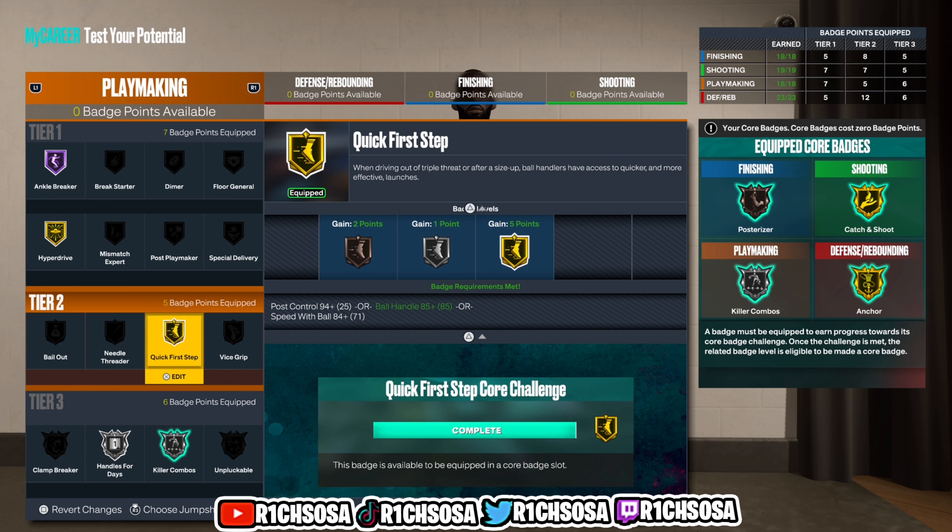A few of the main defensive badges I'm looking at: gold Box Out Beast, Menace, then Ankle Braces, Chasedown Artist — a badge I really like — then out of tier three Anchor and Pogo Stick with silver Rebound Chaser as well as Brick Wall. This is a super solid setup on the defensive end.